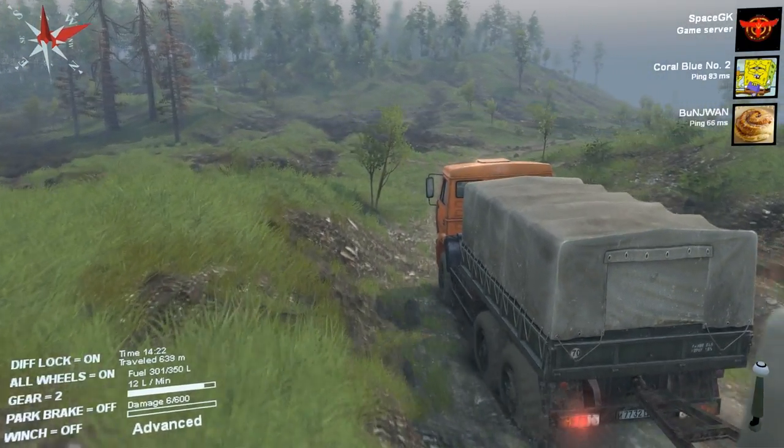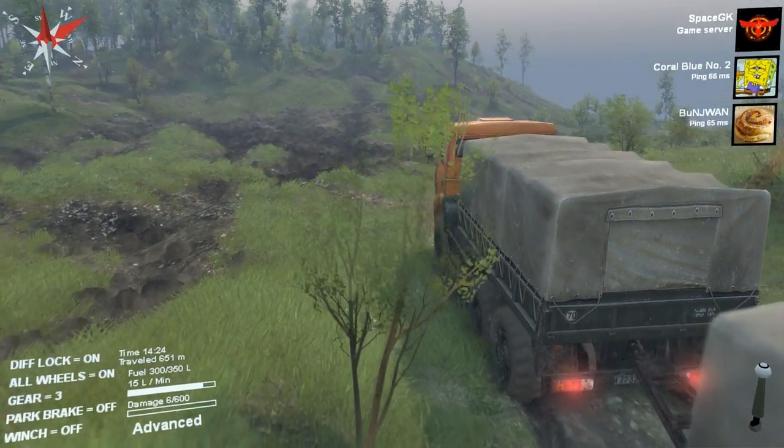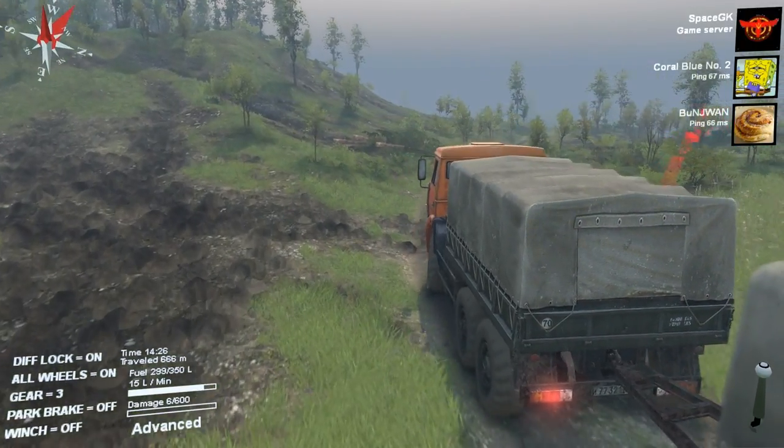It's pretty hard with the trailer. Is there a bridge anywhere? You do have your diff lock and all-wheel drive on, right? Yeah, okay. Wait - how do I turn all-wheel drive on? Q and E are the diff lock and all-wheel drive.